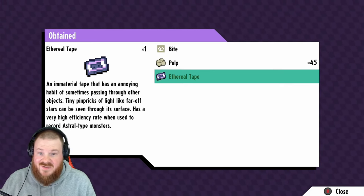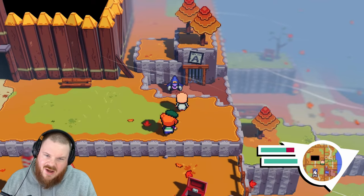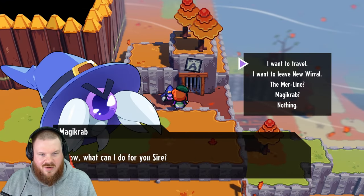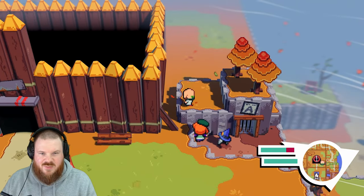Ethereal tape — that's for astral-type monsters. And we've got a bite sticker. We've got a fast travel point here — that is exactly what I wanted to see.